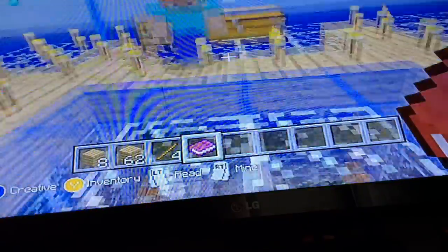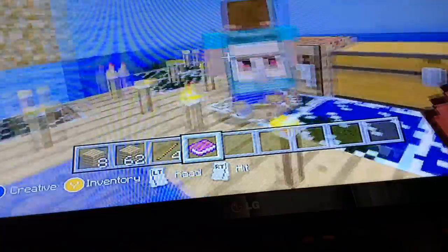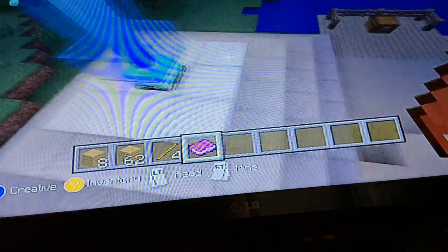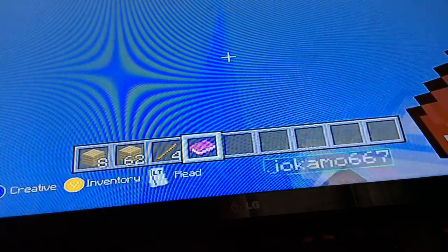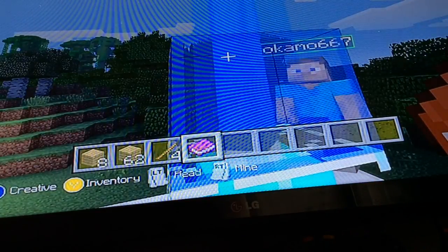And guys, we've got some more stuff. Oh yeah — the beacon! So basically, you place a colored glass pane, which we'll get to in a minute, and it will change the color on top of the beacon.